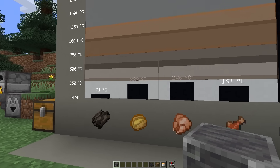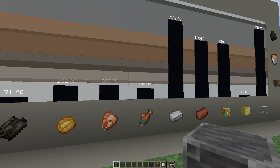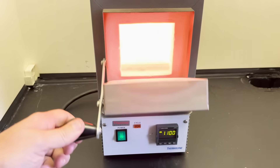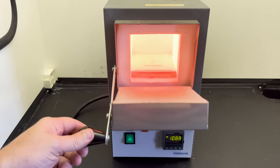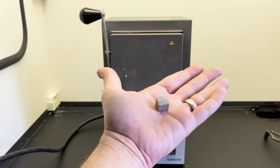Most home ovens can get around 260°C without too much problem, maybe up to like 500°C in a self-cleaning cycle. But I have a few furnaces at work that go a little over 1,000°C, and this tiny one will be perfect to try some things. I have this little rock cube — let's put it in the oven and see if it gets smooth.